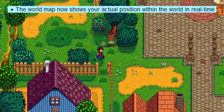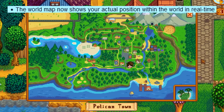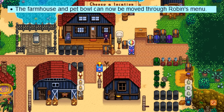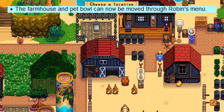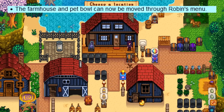On multiplayer lobbies, you'll be able to watch people as they move, although this will make hide and seek a little bit harder. The second big update: the farmhouse and pet bowl will be able to be moved at Robin's, similar to all other buildings. This is very exciting because the farmhouse was pretty much the last thing you couldn't customize about your farm, so hopefully you'll be able to make a lot more interesting farm designs.